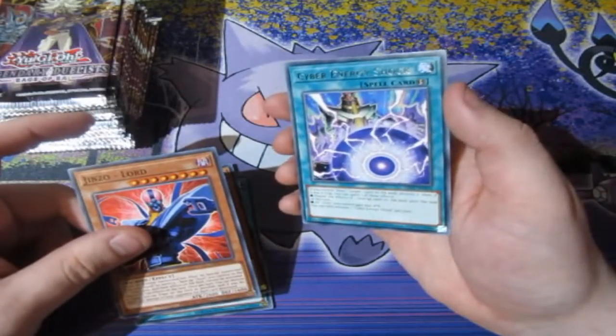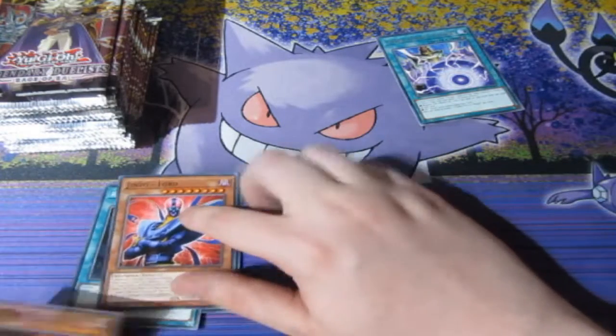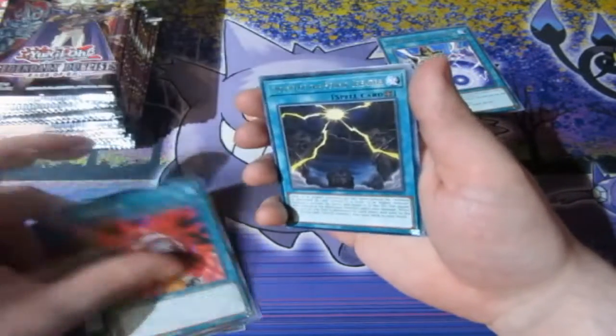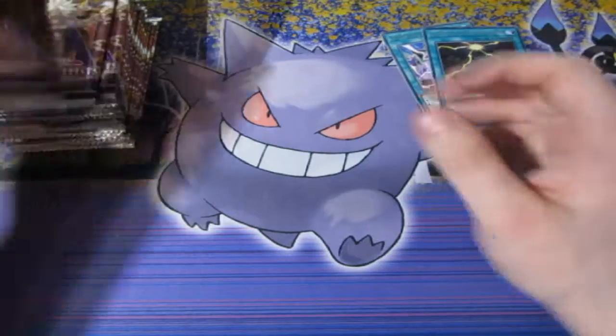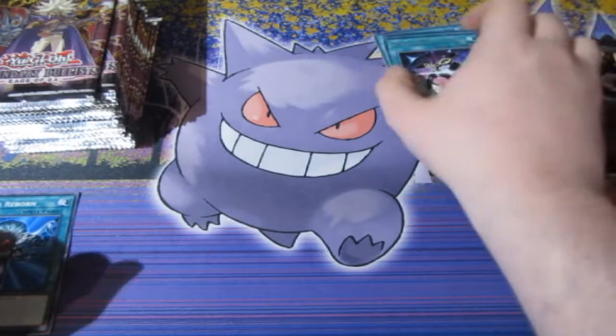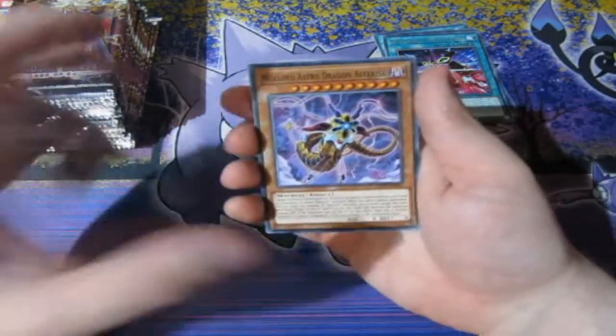So we got Token Sunday with Boot, Disciple, Jinzo Lord, and Cyber Energy Shock. We will be sleeving up the standard hollows, not the rares today — I'm going to put them to the side and sleeve them up off camera. I'm just hoping the last lot of packs I found were not any duds. We got Mound of the Bound Creator. My luck has been very, very good people — very nice to be honest. We've pulled some amazing cards from the other Yu-Gi-Oh sets. Hopefully that keeps going, because we're moving to Pokemon next which is going to be quite cool.